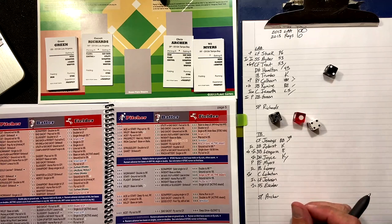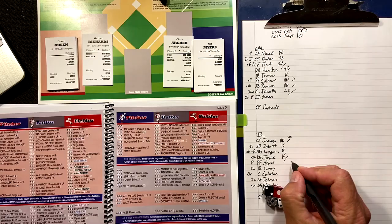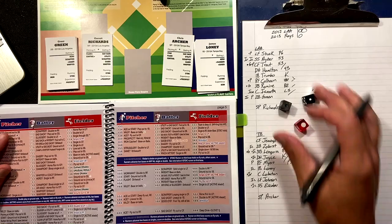Bottom of the second — Will Myers, no score — two-three-four. No runners on base, no hot batter. He pops out to third. One away for James Loney — one-one-two. Does he flash? Semi — decider die says yes — and he does have a good eye? No, so he strikes out.